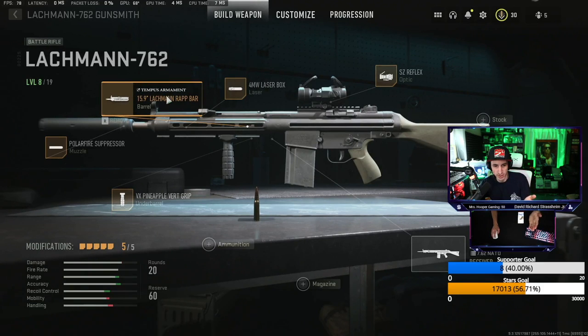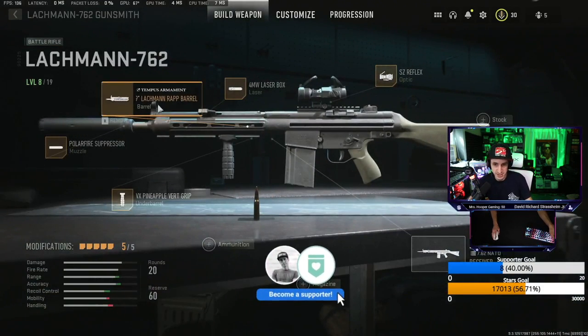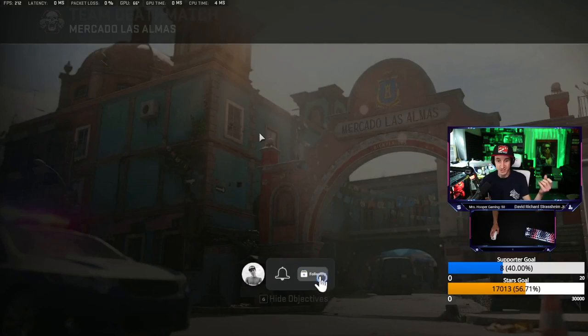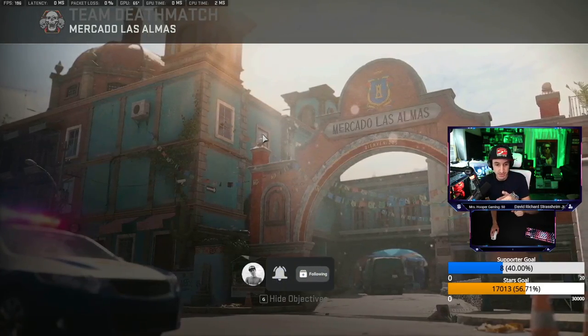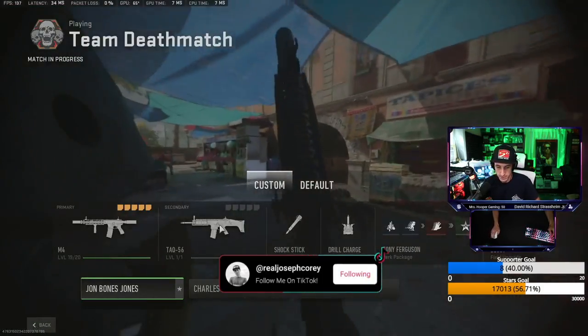This is pretty much the best loadout right here for this gun: Polar Fire suppressor, 59 barrel, 4 milliwatt laser. That's going to help with the hip firing because it's a slow ADS gun — you don't want to be ADSing slow. So I recommend using the 4 milliwatt laser, 100%.